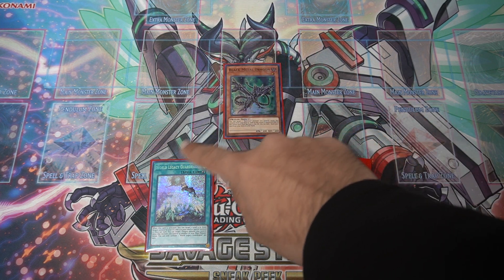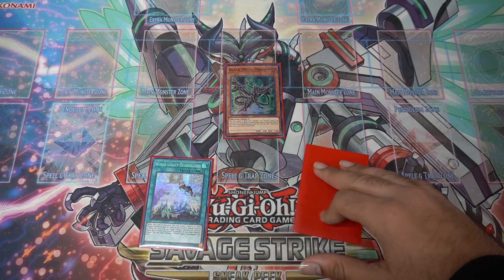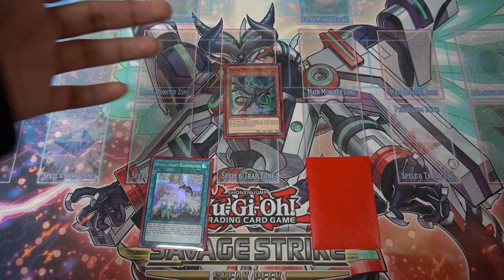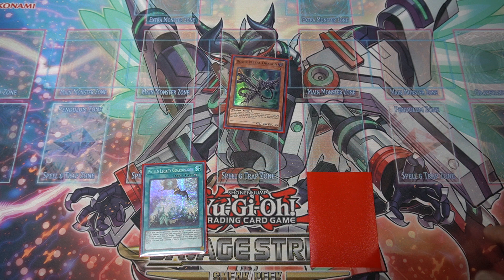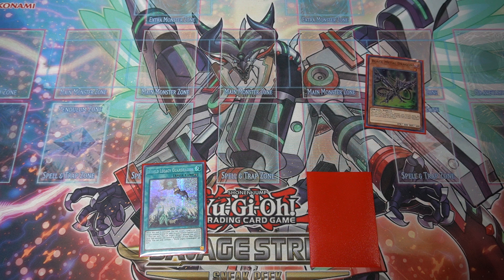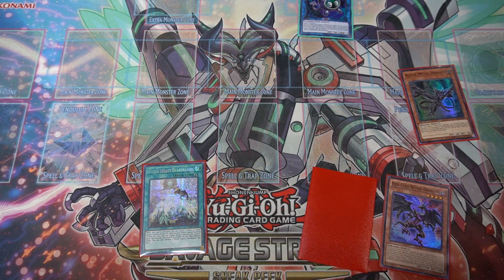This combo needs one Black Metal Dragon, one World Legacy Guard Dragon, and then any discard. This is our discard — doesn't really matter what it is. But as you're playing in an actual duel, you'd want to discard something like Tempest or World Legacy Guard Dragon that'll be more helpful throughout the game. We're gonna start by Normal Summoning our Black Metal Dragon and then link it away for Link Rebo. This is pretty standard stuff. We're gonna search off of our Black Metal Dragon getting sent to the Graveyard.